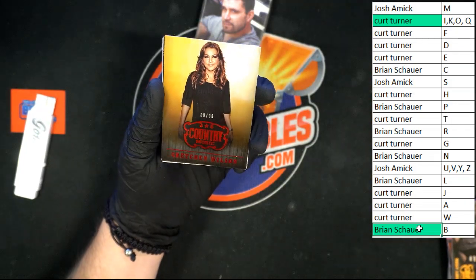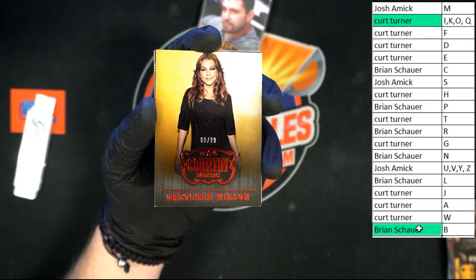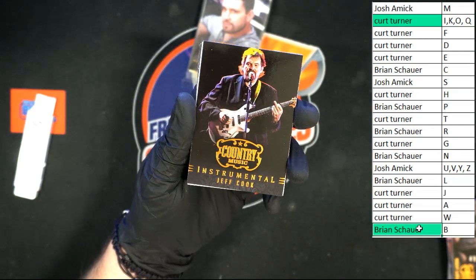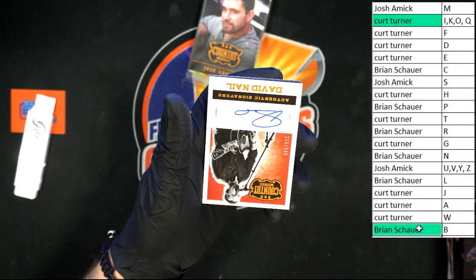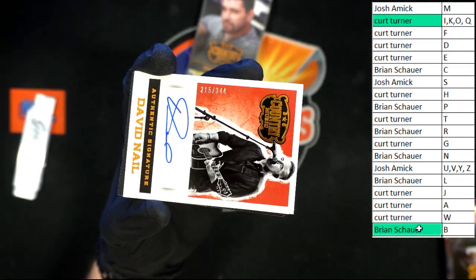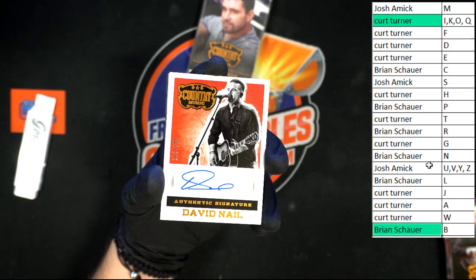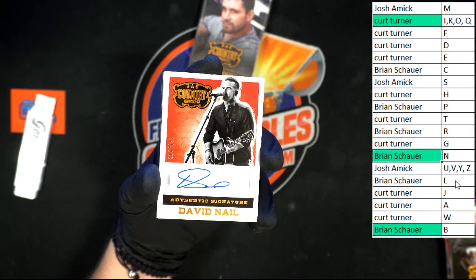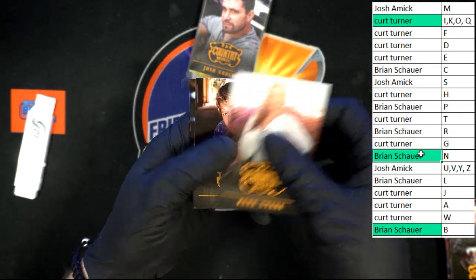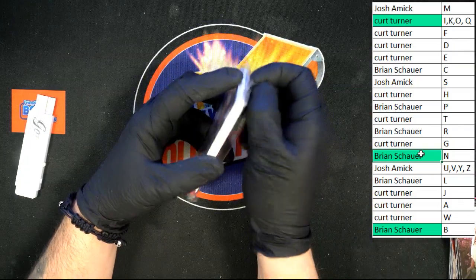Matt Thomas to start it off, then Tracy Lawrence behind there. Numbered 68 of 99 — Gretchen Wilson going to last name letter W, that would be Kurt T on that one. Behind that, Jeff Cook. David Nail auto right there, 215 of 344, going to last name letter N — Brian S has the N. And then Sarah Evans, Pat Green, Mark Chesnutt to close out the last pack in this box.